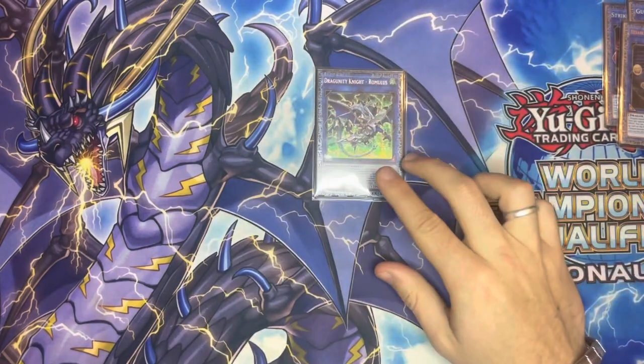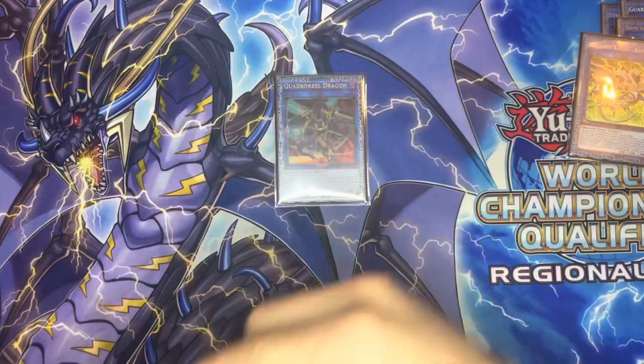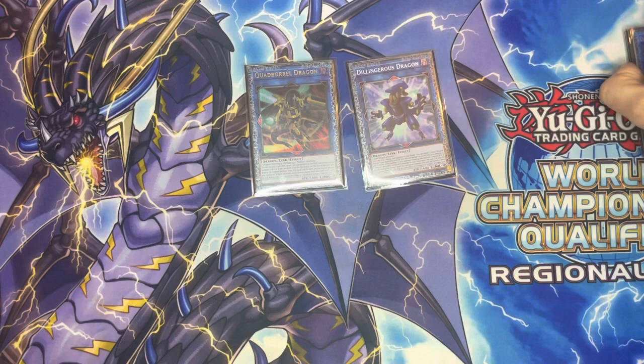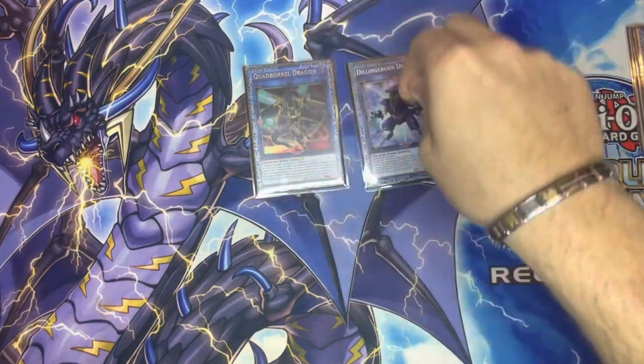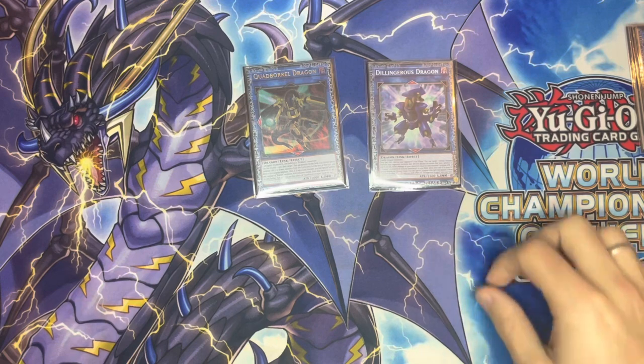We have the Dragoonity Knight - this is how you get your Dragon Ravine. We have the Quad Barrel and the Delingerous Dragon, which is a nice combo - basically like a Soul Charge. If you have Quad Barrel you can target Delingerous, summon two Rockets, and then Delingerous comes back as well, so you get a lot of material really really quickly.